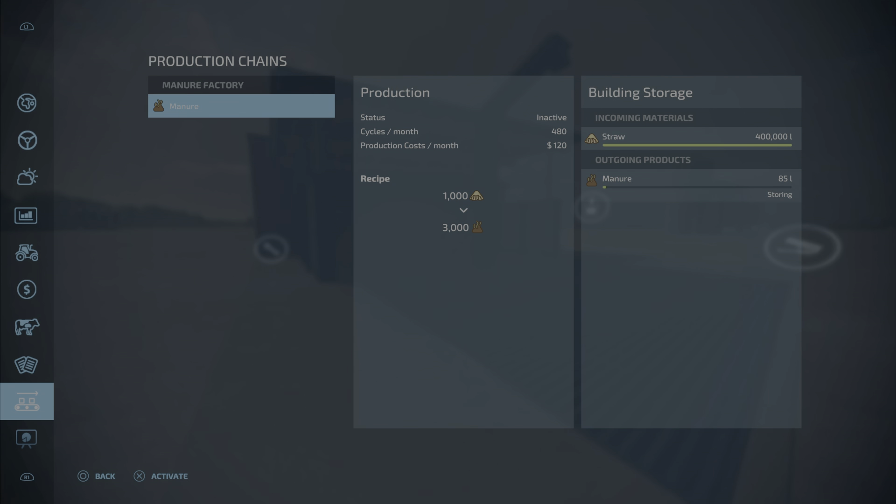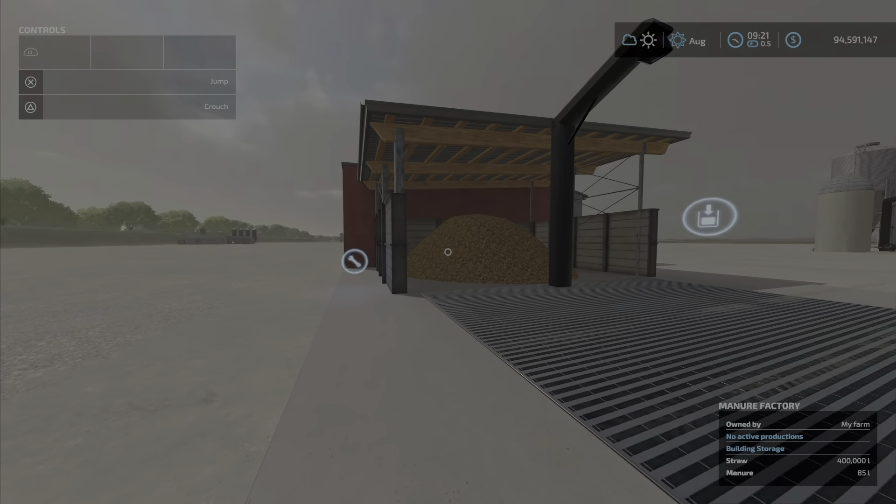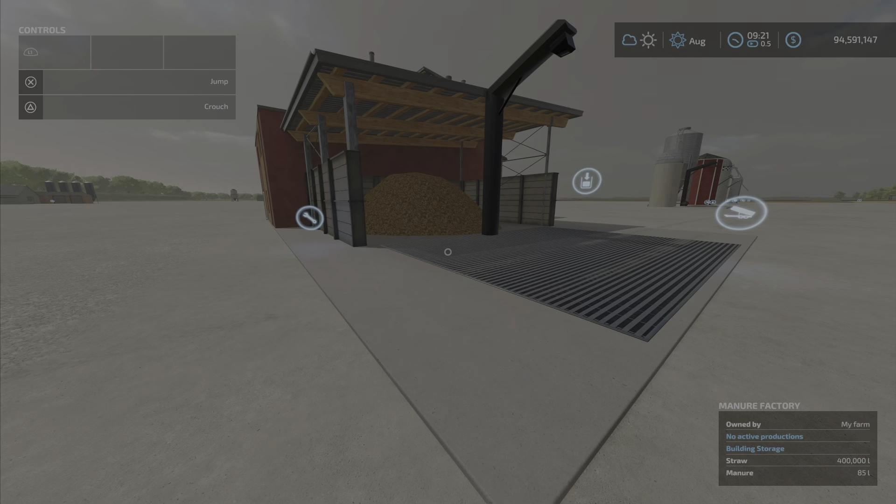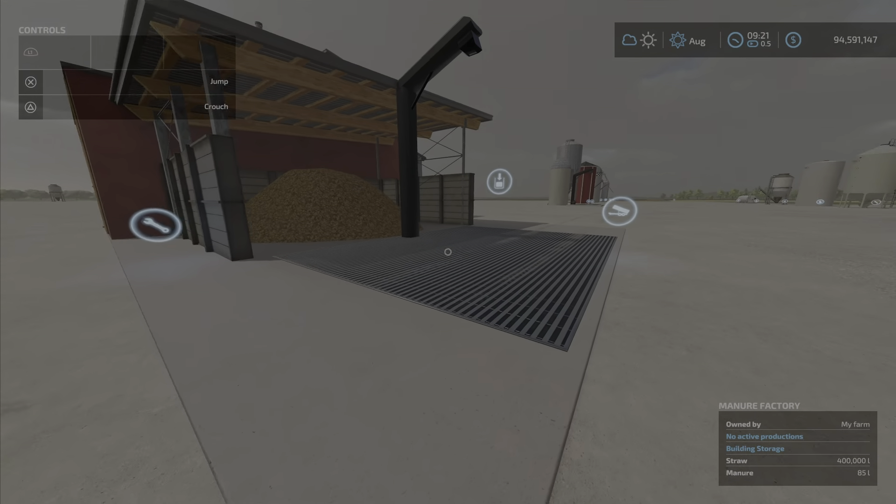Cycles per month: 480, and production cost is 120. The maintenance per day is 120 as well, so I'm wondering if that's a daily maintenance plus a production cost. It holds 400,000 liters of straw. We're going to see how much manure it holds in a minute — we've filled it and we're going to turn it on.